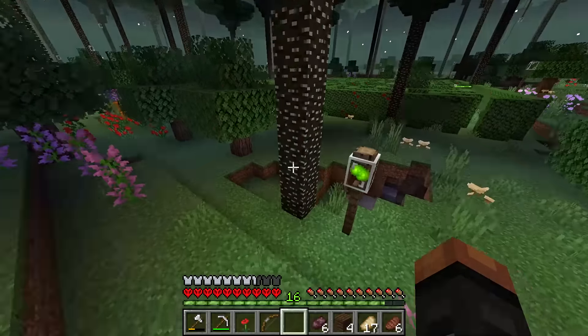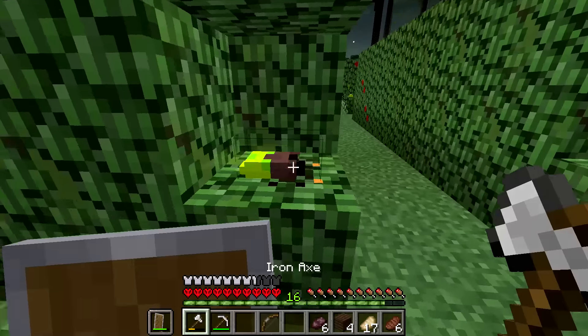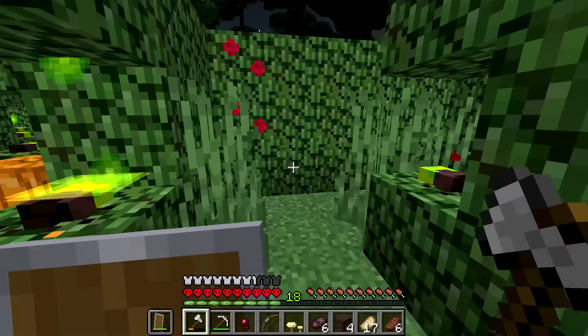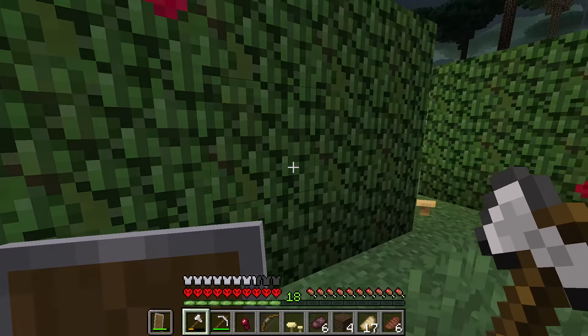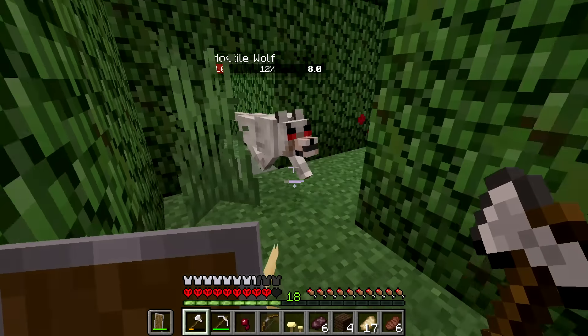As I looked for a place to set up camp, I discovered what looked to be a hedge maze. I entered the maze and didn't know what to expect. I discovered a hedge spider that guarded a chest with some loot. The maze seemed empty of mobs, but as I snooped around, I heard something — I expected a ferocious monster, but it was just an angry dog. Nothing to be scared about.